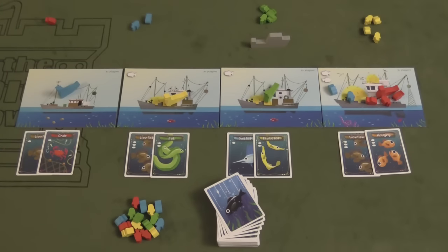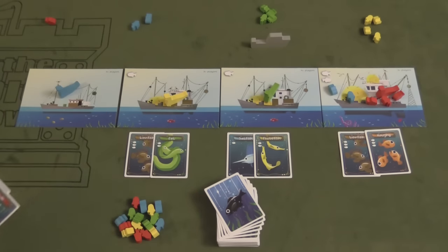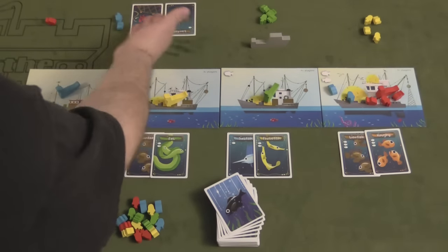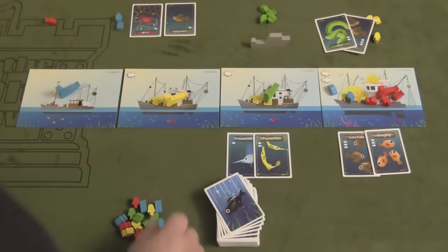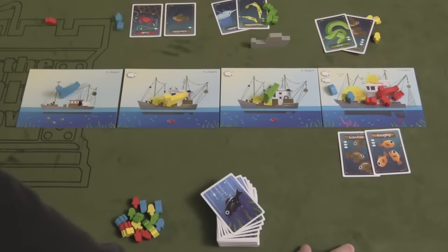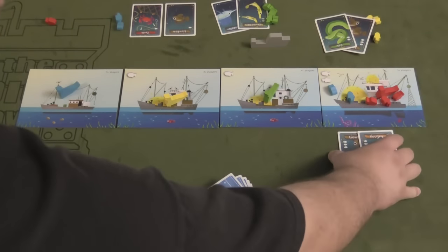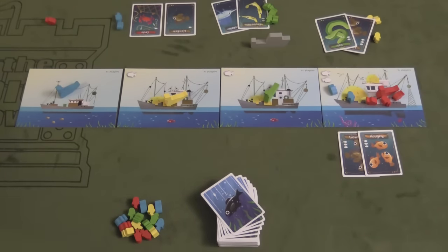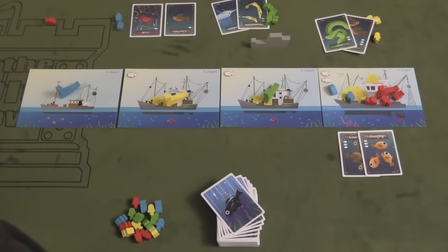Once all players have placed their seagulls, it's time to either bring in the catch or eat. Bringing in the catch means taking the cards you've won and placing them in your tableau. Blue gets a lionfish and a crab, yellow and green collect their cards too, and red could do the same.